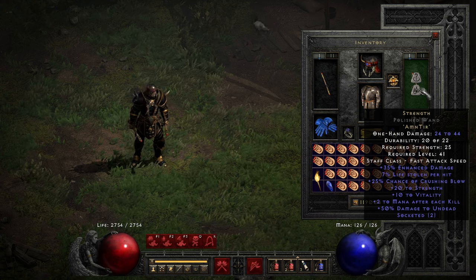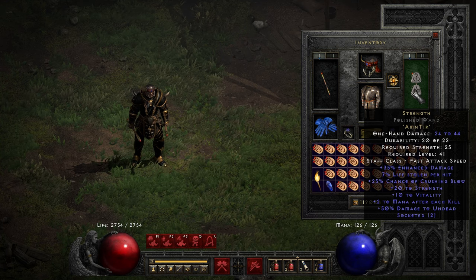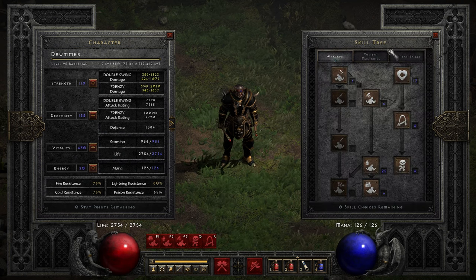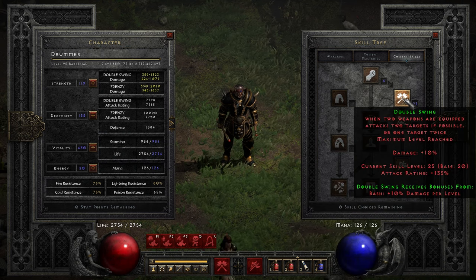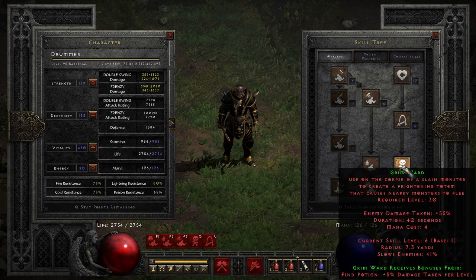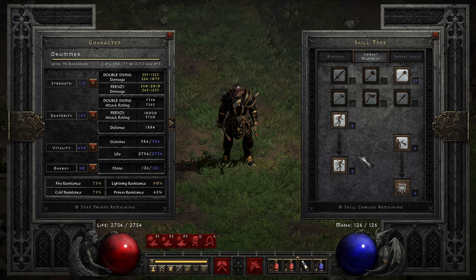These are my weapons and their damage is pretty, pretty low — 44 to 80 and 24 to 44 — absolute trash damage-wise. The damage on this character comes from the 320-20 charms I've already shown. Nothing new here from what you'd expect from an endgame dual-wielding barbarian: 20 points frenzy, 20 points double swing, 20 points battle orders, 1 point Grimward and the rest into Find Item and Find Potion for the Grimward synergy. 20 points into mace mastery for the attack rating and damage synergy, and 1 point Warcries.